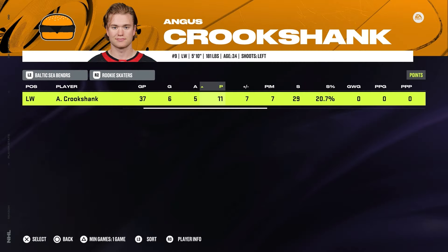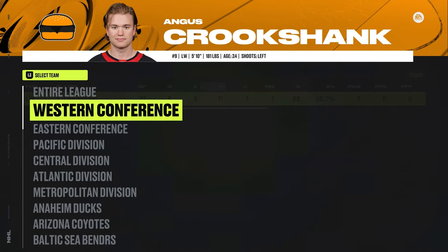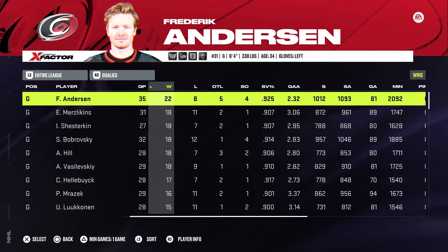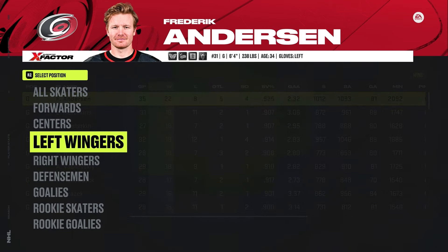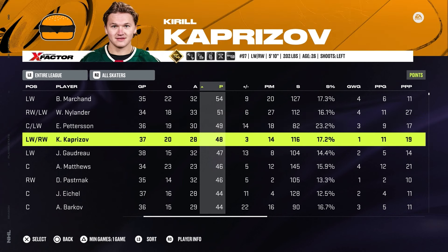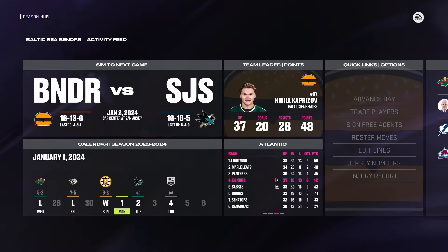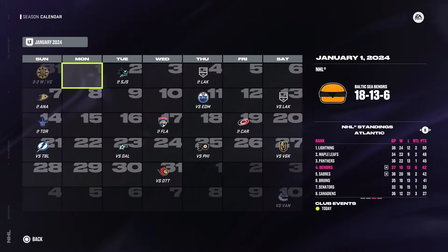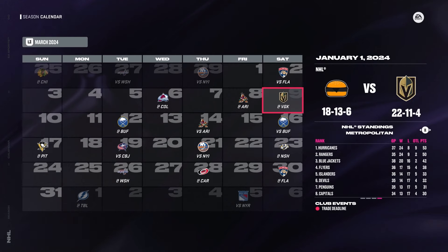Crookshank is our top rookie skater. Looking at the entire league, Connor Bedard is leading rookie scoring of course. Gibson is doing the majority of goalie work at 15-12-5; Blackwood's record isn't terrible but his stats are pretty bad. Kaprizov is in the running for the top points in the league — Marchand, Nylander, Patterson, and then our guy. Maybe we could have our first-ever award winner. Let's jump up to the trade deadline.